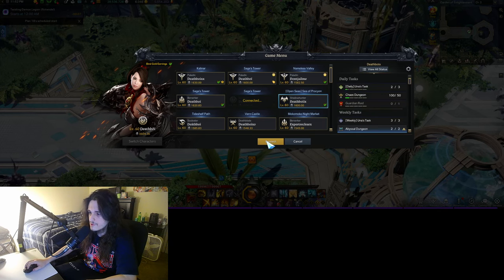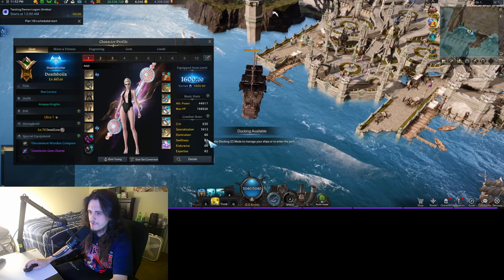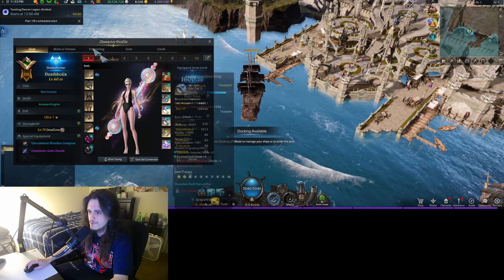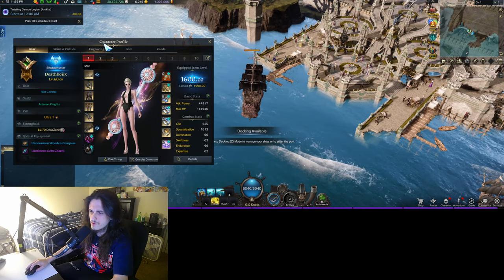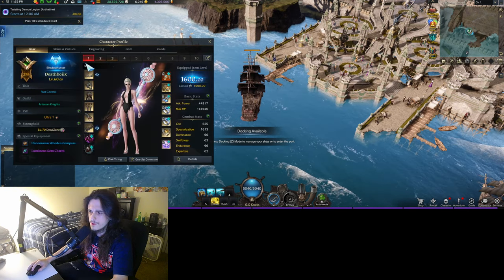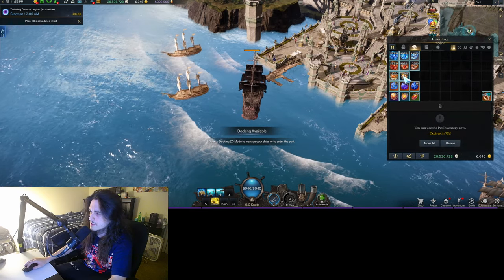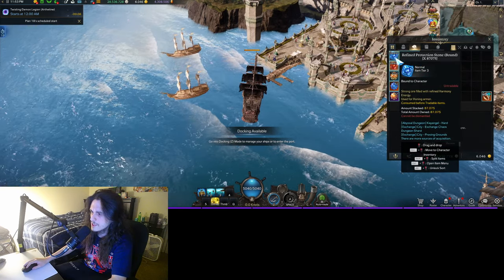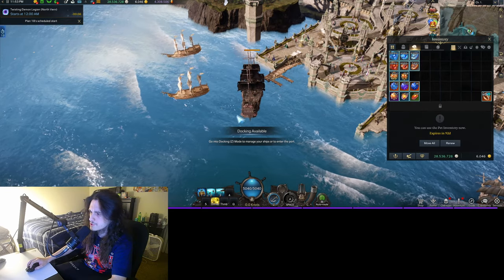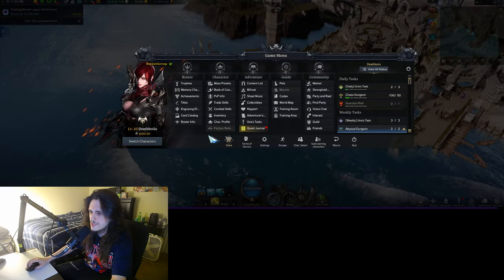Now we'll move on to Shadow Hunter — 1600 Shadow Hunter. Don't pay attention to the spec shown; I don't have the pet buff active when I'm in the sea. It's like 1780 spec, which can be increased if I wanted to. Level 10 gems. 5x3 plus one. For the bound mats: 3.2k leapstones, 30k destruction, 87k guardian, 4.3 mil honor shard. So this guy's in a really good position to hit 1610 as well, but not going for it just yet.